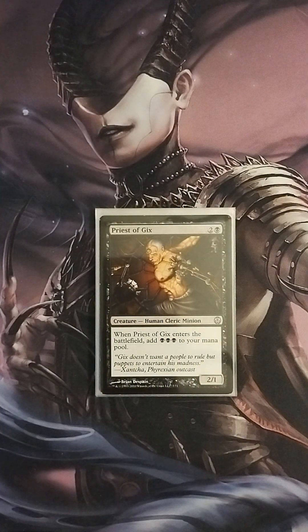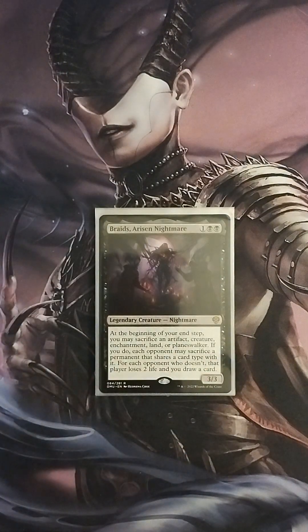We have Priest of Gix, a 2/1 Human Cleric Minion. When Priest of Gix enters the battlefield, add three black mana to your mana pool — so it's basically a chump blocker and a Dark Ritual with a body. I like the flexibility this card offers. Next is Braids, Arisen Nightmare, a 3/3 Nightmare. At the beginning of your upkeep, you may sacrifice an artifact, creature, enchantment, land, or planeswalker. If you do, each opponent may sacrifice a permanent that shares a card type — for each opponent who doesn't, that player loses two life and you draw a card. We sacrifice creatures and this just helps us ping our opponents to death.